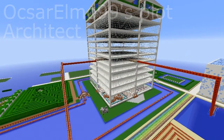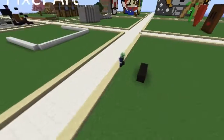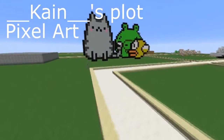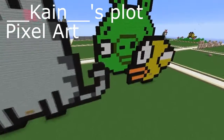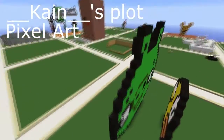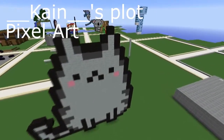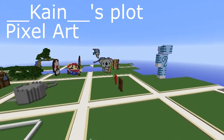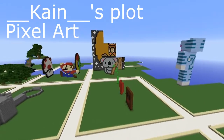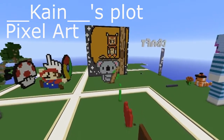Next, I will show you a Pixel Artist plot. This is underscore underscore Kane's plot, and he has some pixel art over here. He's got a cat, a Flappy Bird, and a pig, so he could apply for Pixel Artist. There's also pixel art over here. 3D pixel art and pixel art both qualify for Pixel Artist.